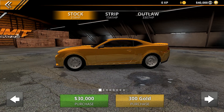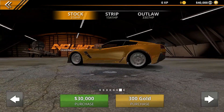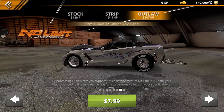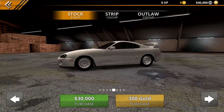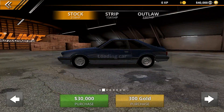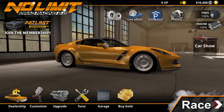We have $40,000 cash to spend. The Supra looks incredible and the Corvette strip version looks great too. I'm having a hard time deciding — I'm going to have to buy all of them eventually. But we're going to start out with the Corvette for $30,000. So now we have a Corvette and $10,000 left.